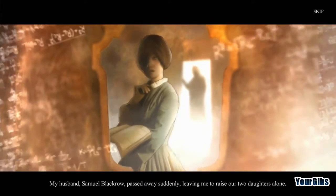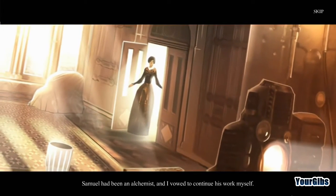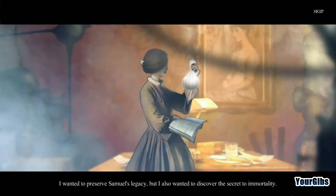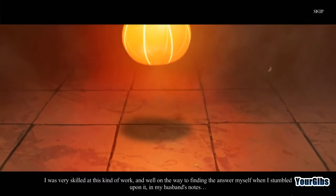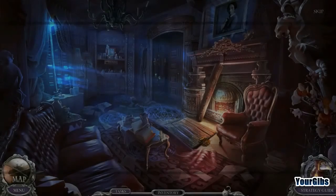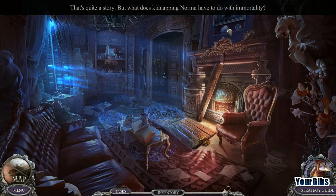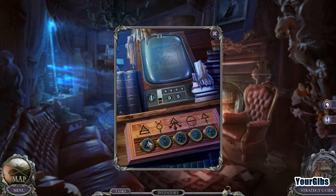We find a diary entry — Abigail Blackrow, 1810: 'My husband Samuel Blackrow passed away suddenly, leaving me to raise two daughters alone. Samuel had been an alchemist and I vowed to continue his work. I wanted to preserve Samuel's legacy but also discover the secret to immortality. I was very skilled at this kind of work and well on the way to finding the answer when I stumbled upon it in my husband's notes.' We drop something — that can't be good. Great question: what does kidnapping Norma have to do with immortality?